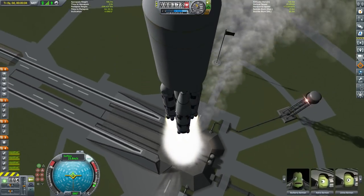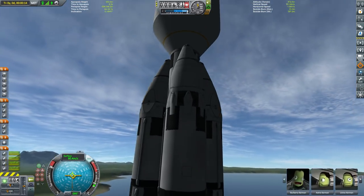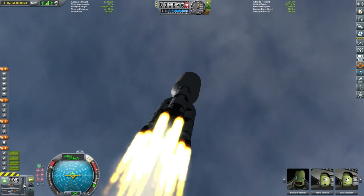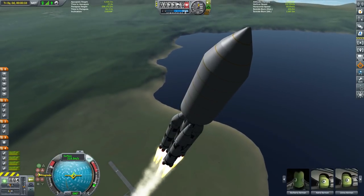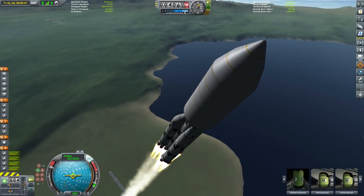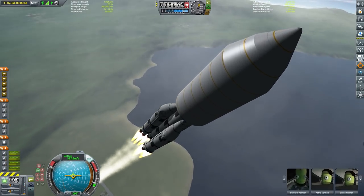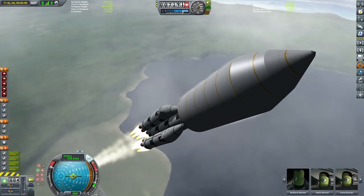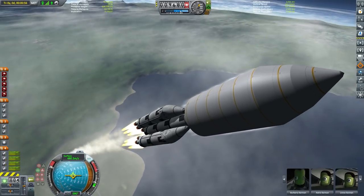Heading to the launch pad and launching. The thrust-to-weight on this thing is quite high — around 1.5. We won't be ditching any of this booster stage; we are going to send this entire thing up in one stage and try to return it. The higher the thrust-to-weight ratio, the faster you can achieve orbit and the better your chances of bringing your stages back — keep that in mind if you want to do something like this.